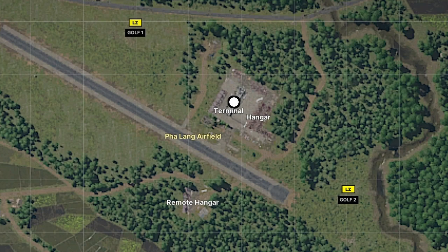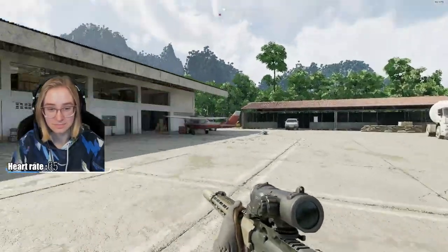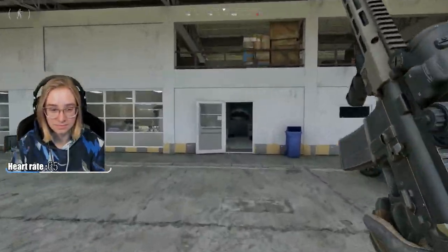Follow the white dots for your objectives. Located in the terminal, you're going to find the stack of boxes and pick up the Pyatt Logbook.